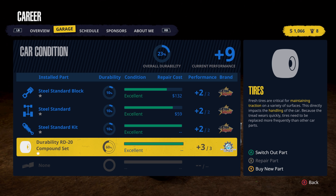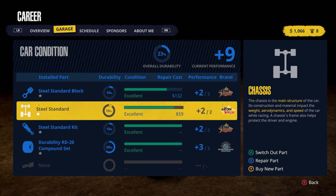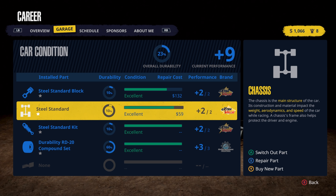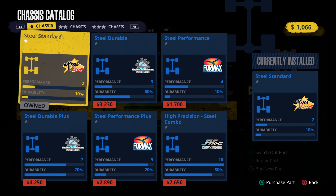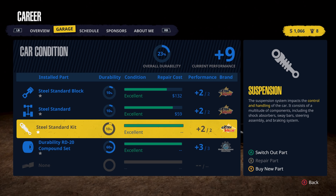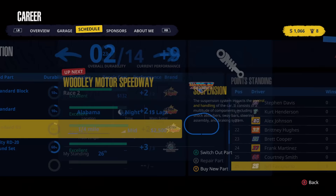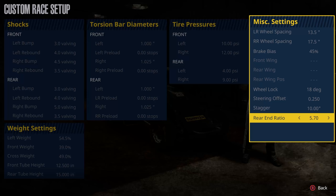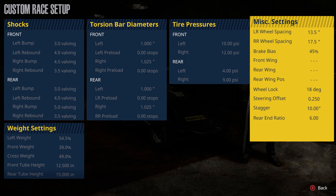I'm going to start small and move my way up as far as putting money into the car. We have a thousand dollars right now. Looking at the engine catalog — next steel standard is 5,100. The chassis will take some money for sure, and other parts are around 2,500 bucks. So we have a while to go. The best we ran was a 12.40 and our goal is 11.41 — lots of room to play with on the rear end ratio.